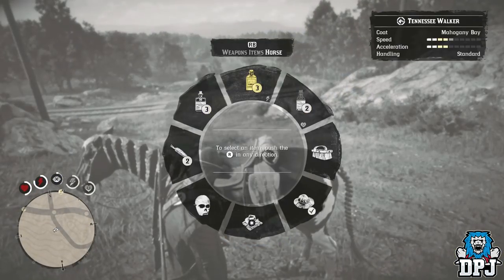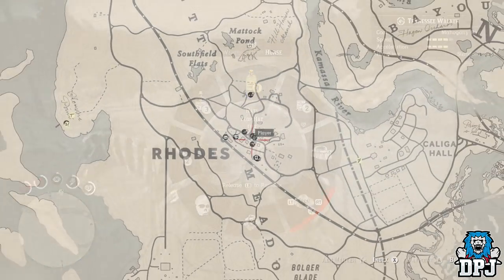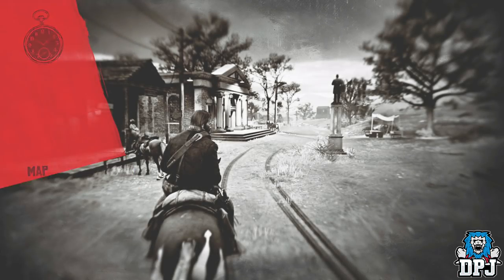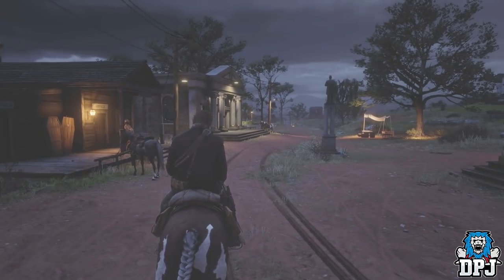A simple trick I recently found out which saves you a little time: a quicker way of pulling up your map instead of pressing start and selecting it. All you have to do is simply hold the start button and your map will pop up.